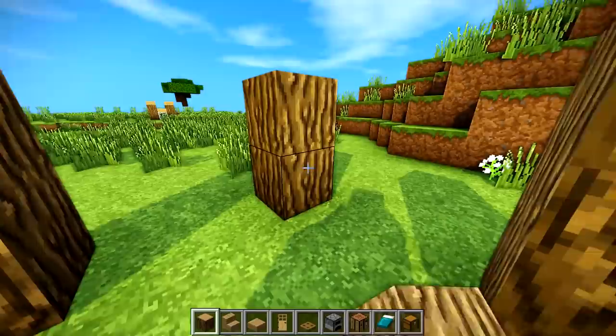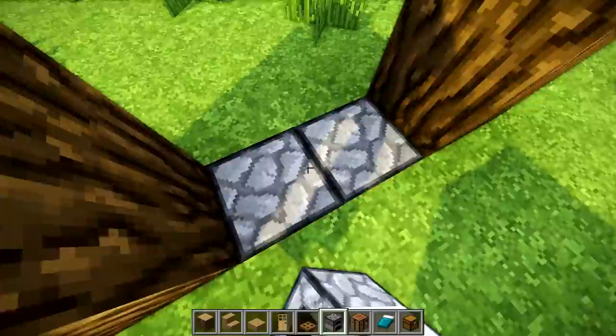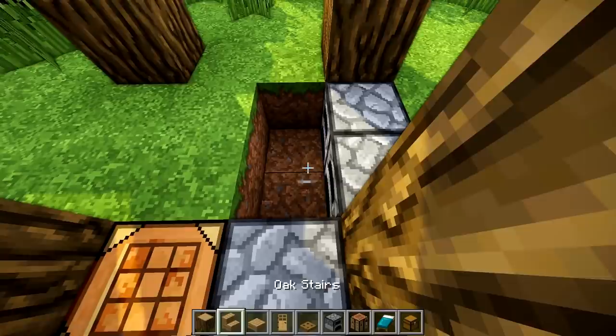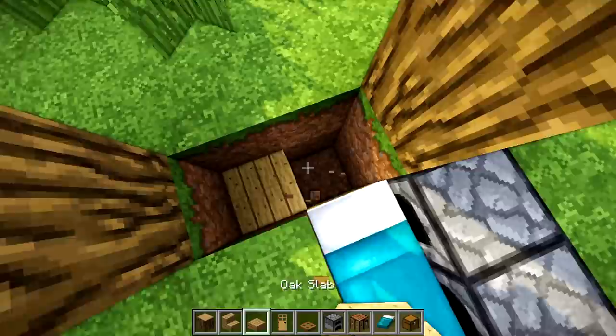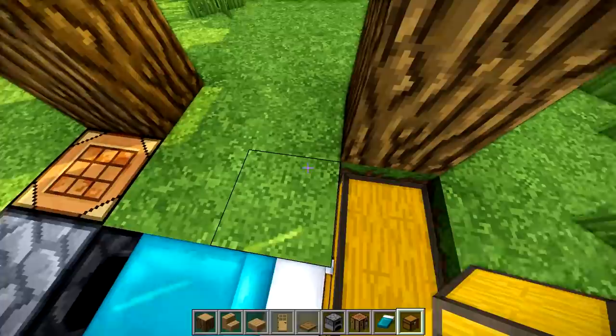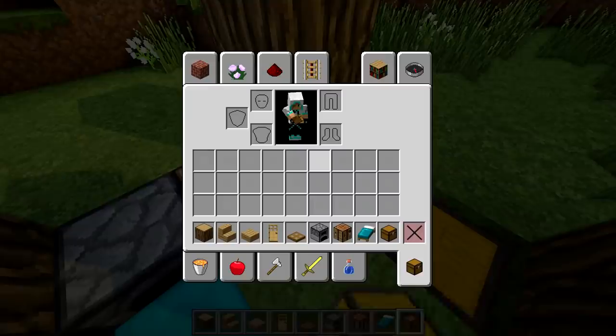Choose one side for your entrance — I'm going to choose the front. Break out those blocks. I'm going to place a furnace here, a furnace here, and a furnace here, then a crafting table in the middle. I'll put a bed here — I'd recommend putting full oak blocks under there. Place a chest right here. You may also want to put some blocks under here just to make it look a little better, staying within the four by four bounds.